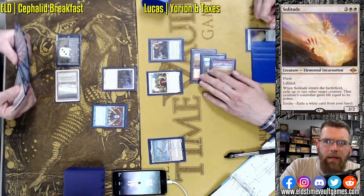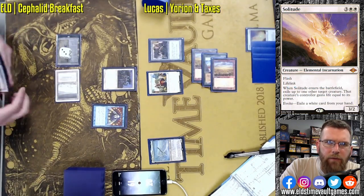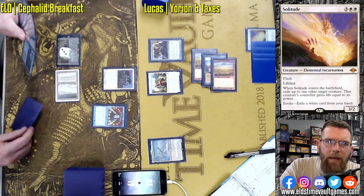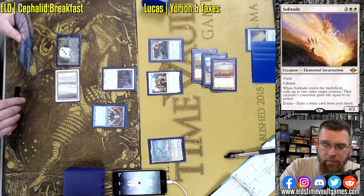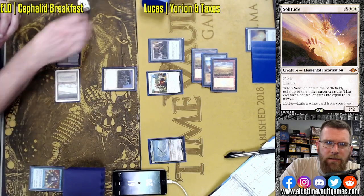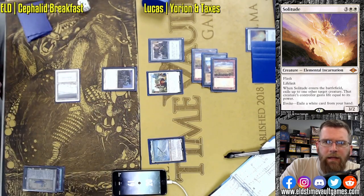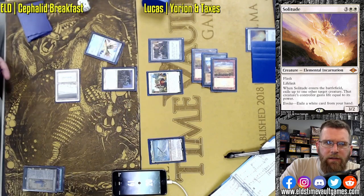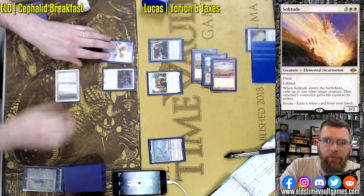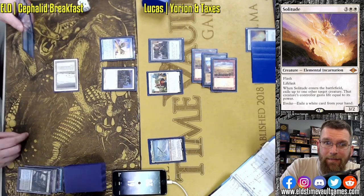The Solitude in hand from that Recruiter of the Guard — a powerful tutor effect, often reusable thanks to cards like Flickerwisp and, of course, that Sky Noodle sitting in the Command Zone. Yorion can show up and really change the face of the game, flickering all sorts of enter-the-battlefield abilities on Lucas' side of the board, if the game gets to that.